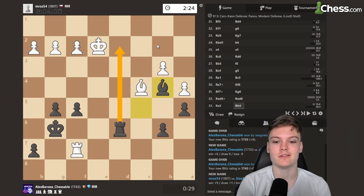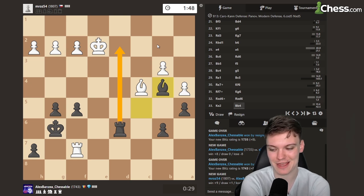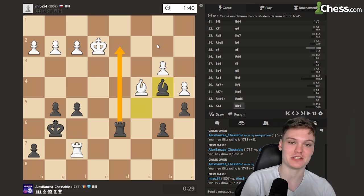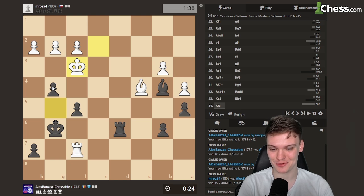Now I'm actually getting close on time with 30 seconds. Maybe g3 now could be a nice defensive idea for him, just to stop rook d2, king e3, and there's no f4. But then rook b2 and bishop c5 comes — so I think we've got a little bit of something. I hate increment chess because you think it's easy flagging and then he gets time added. Well, increment is definitely helpful for the better player. If you're just somebody highly relying on flagging, you're probably not that good at chess.